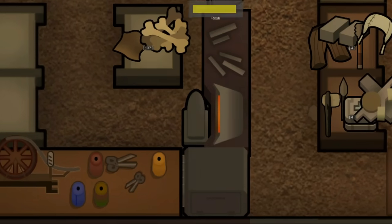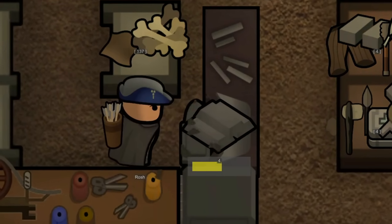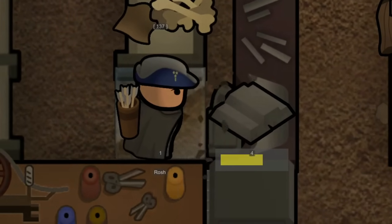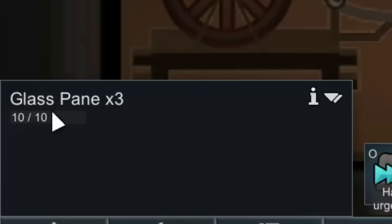This forge is actually going to be used to create glass — and for whatever reason, the resource used to make glass was steel, so we needed extra. I know what you're thinking: Rat Knight, you dumb fool, why would you be building glass? Why would you need windows? My friends, we're not building windows — well, we kind of are, but we're building them in the roof.